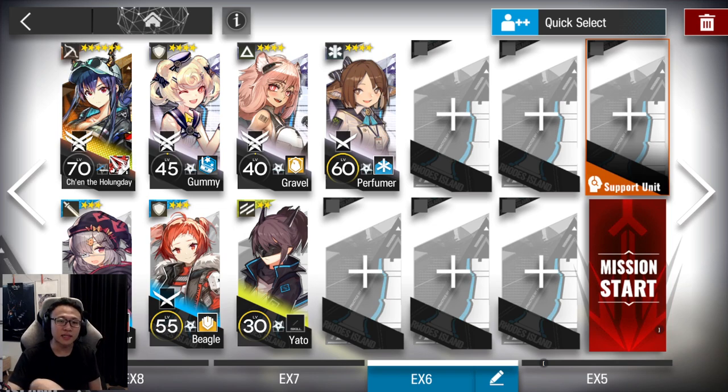Next, you'll want a Healing Defender. My Healing Defender is E2, but you do not need an E2 — you can use one at E1. Bring someone who always heals your allies, like Blemishine, Merle, or Saria. Gumi is the lowest rarity I can think of. I don't recommend defenders where you have to manually click their skill to heal, as that might cause problems. Take someone with an Auto Recovery skill so you don't have to pay attention to it.